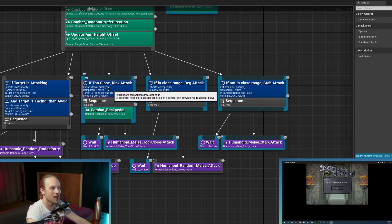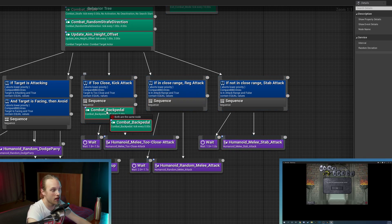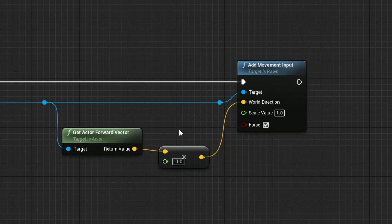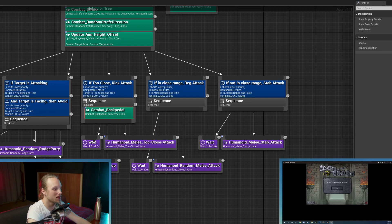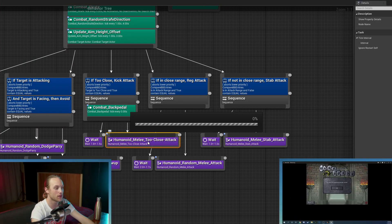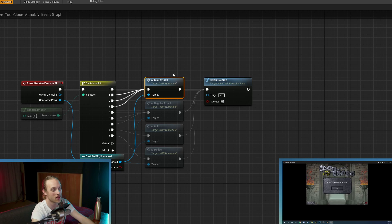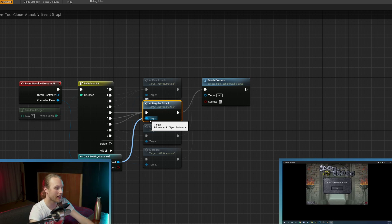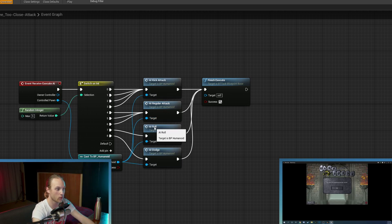If its target is too close, it's going to be backpedaling — this adds a backwards vector to its movement, so it won't go directly backwards but it'll go more backwards than before. The reason that's there is so that if it decides to dodge during this, it'll be dodging away. One of the reasons I put this in was because I had two AIs fighting each other, and at some points they'd just come towards each other and orbit each other like black holes colliding. If the enemy is too close, it will either do a kick attack — which is most likely — or a regular attack, which is a horizontal swing out in front, or it will roll or dodge.